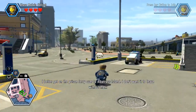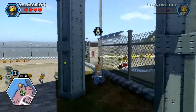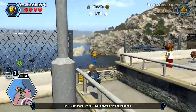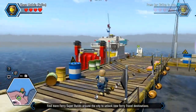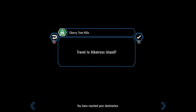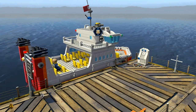I'd better get on the prison ferry over to Albatross Island — I don't want it to leave without me. That's right, we just rebuilt the ferry at the end of the last episode. So hopefully we'll get over there safely. He won't sink the ship on us. Travel to Albatross Island. And off we go.